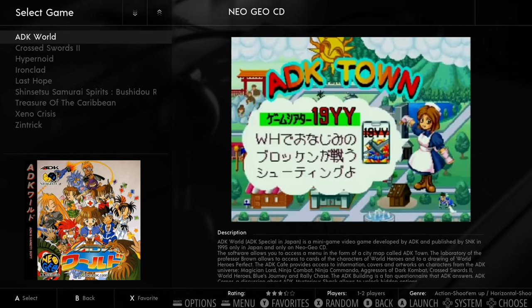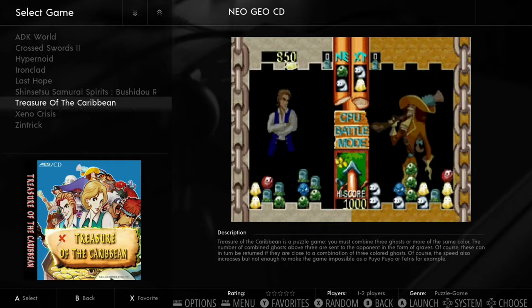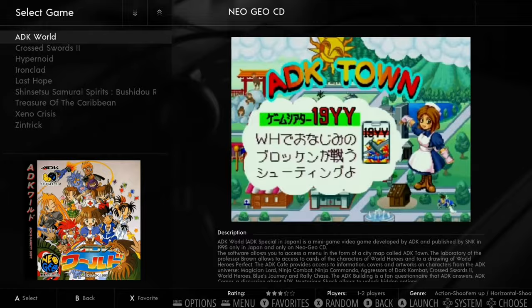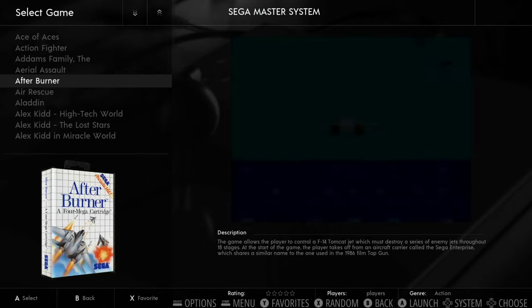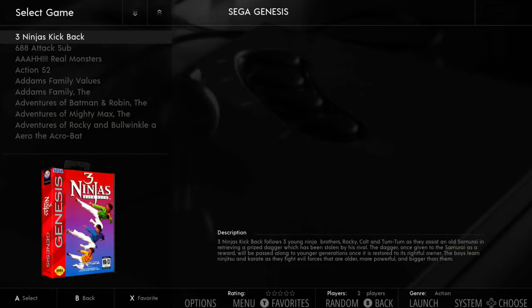SNK Neo Geo CD has only nine games but won't be any trouble to emulate. Master System has 257 games — very easy to emulate, with some real nice games in there. Then Sega Genesis with 759 games.